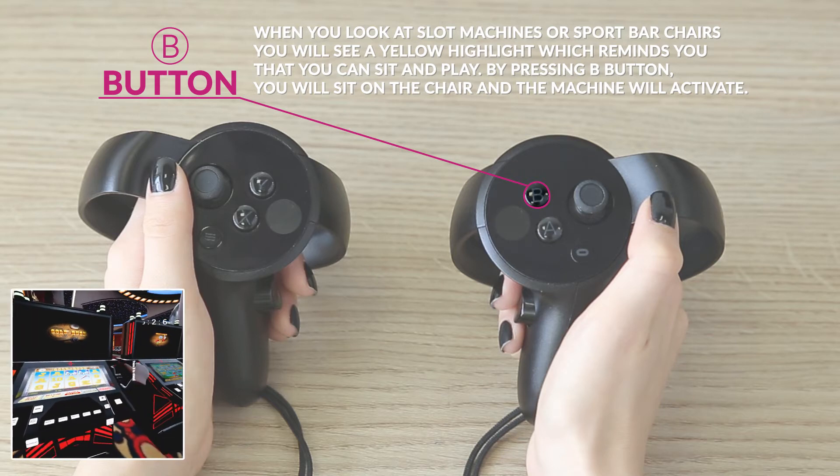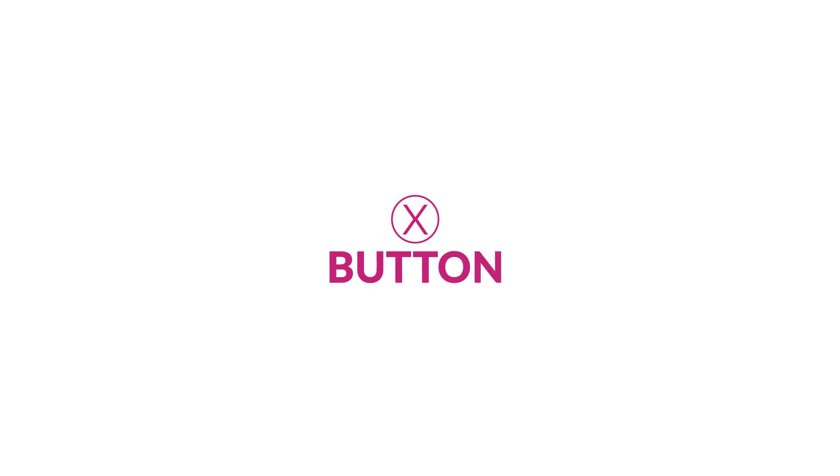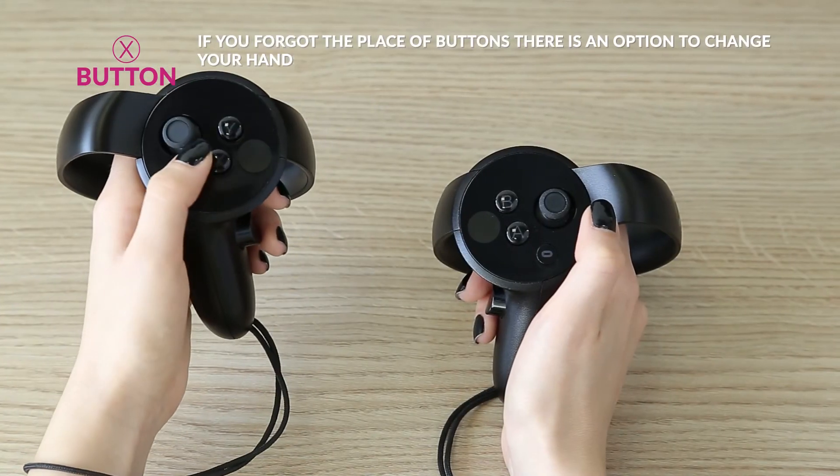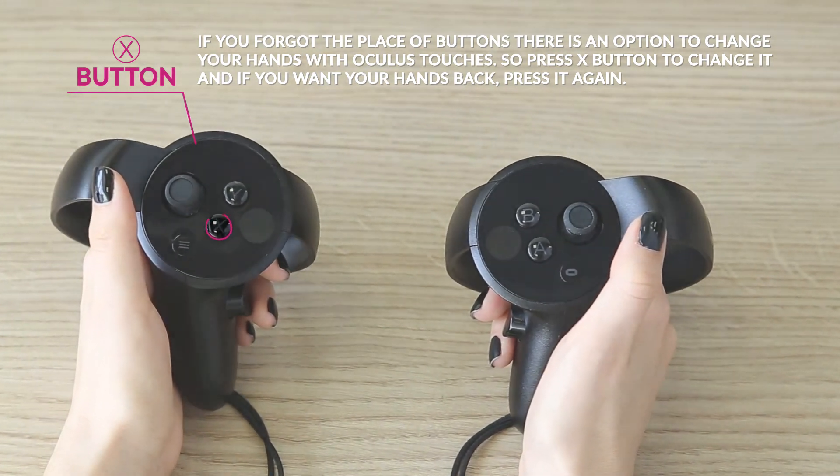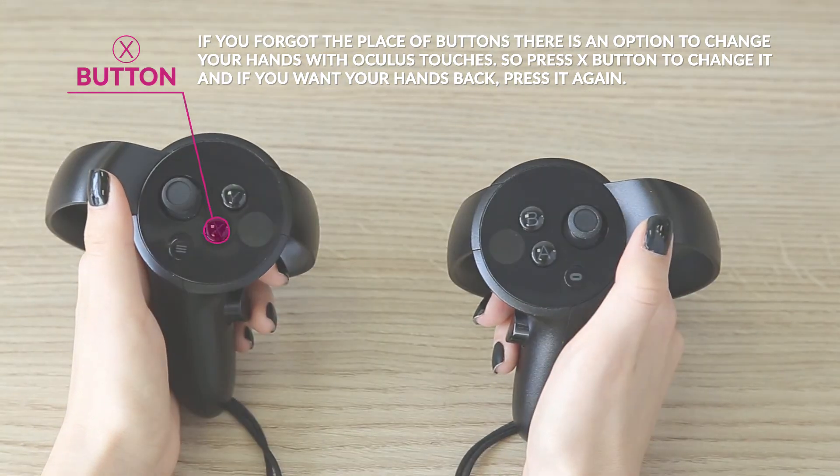The machine will activate. X button: if you forgot the place of buttons, there is an option to change your hands with Oculus Touches. Press X button to change it, and if you want your hands back, press it again.